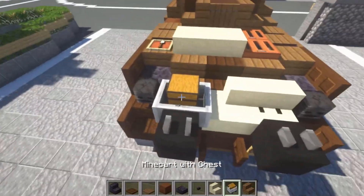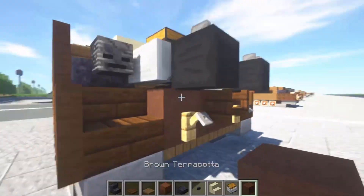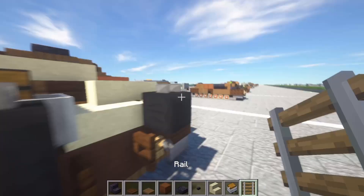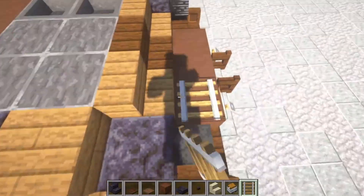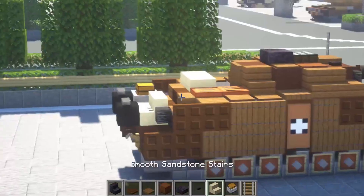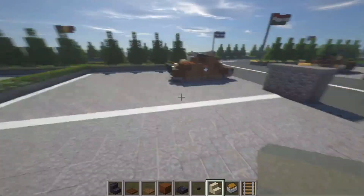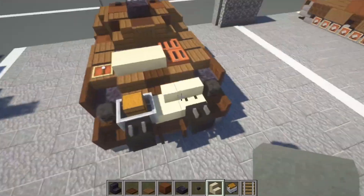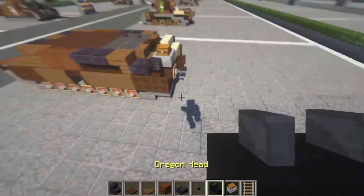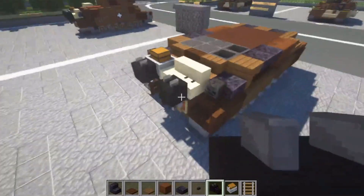Grab smooth sandstone stairs and a minecart with a chest. Place a rail here — make sure it's facing sideways — and put a minecart with a chest on it. Place one smooth sandstone stair here and another one here, turned. Then take some dragon heads and place the dragon heads right off of those tripwire hooks, just like that.